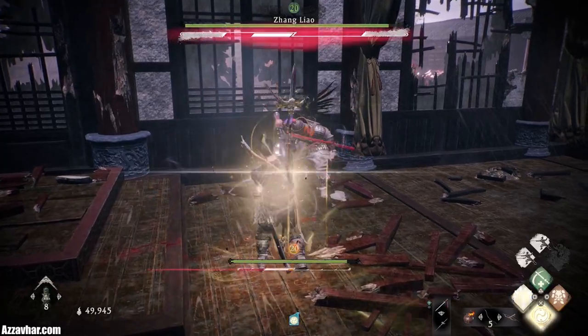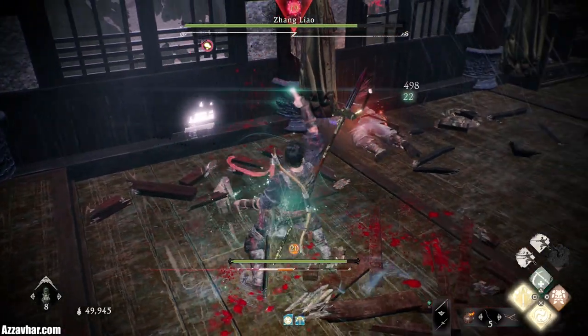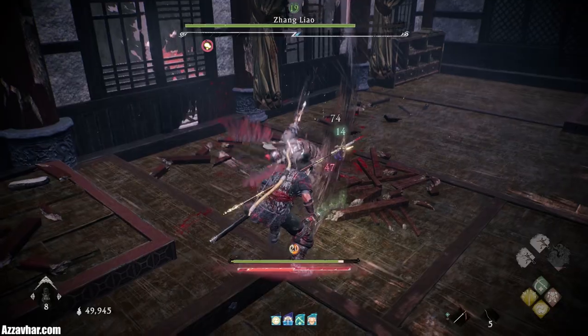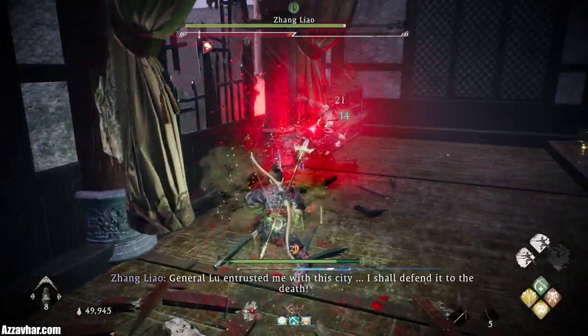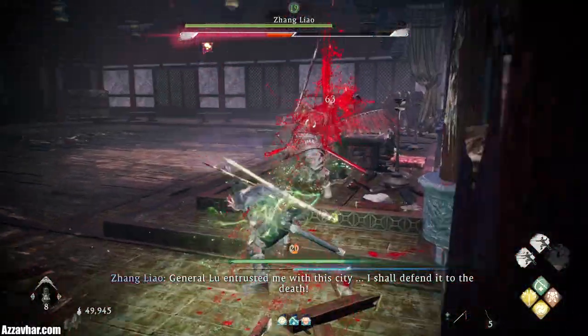Before delivering the fatal strike, use Toxin Weapon and then Elemental Plague, then deliver the fatal strike, then use Absorb Vitality and Enhance Defense. Toxin Weapon applies poison to him so it's doing damage over time, and Elemental Plague increases the rate at which poison is applied, so it applies faster.